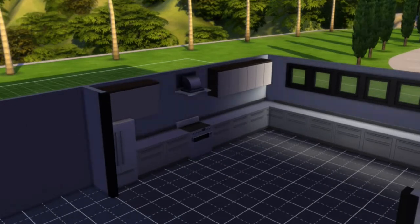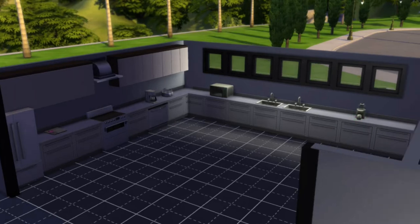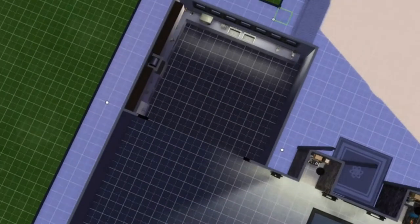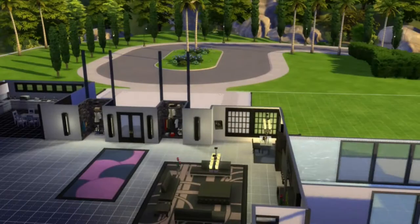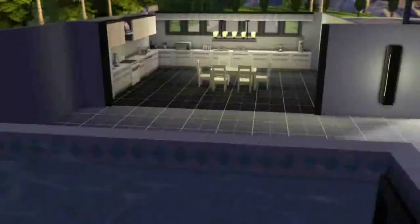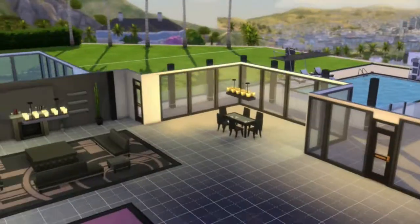This is a huge kitchen — I love big kitchens. We added a dishwasher, stove, microwave, coffee maker, tea maker, ice cream maker, some dishes. And this is a really nice square black tile that I used for the kitchen floor. We're going to add a kitchen table with some chairs for breakfast, and a fancy ceiling lamp too.